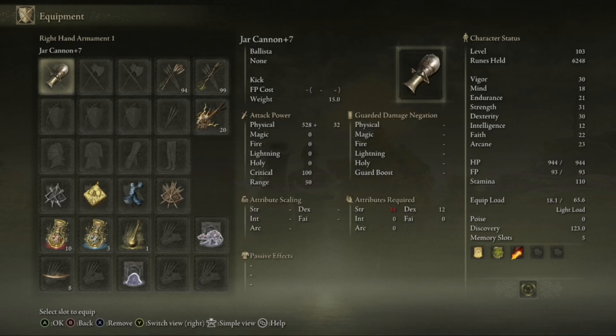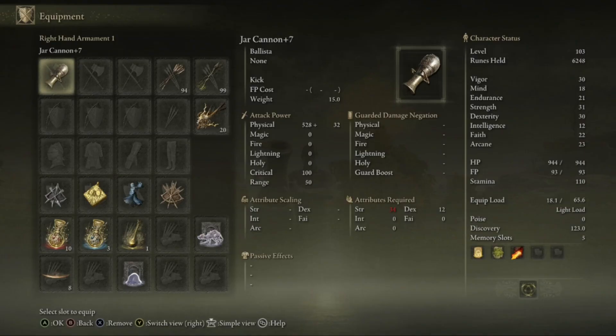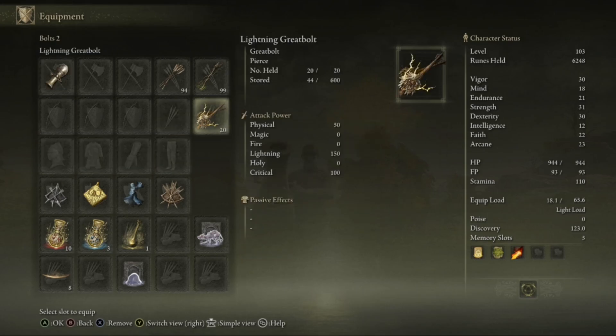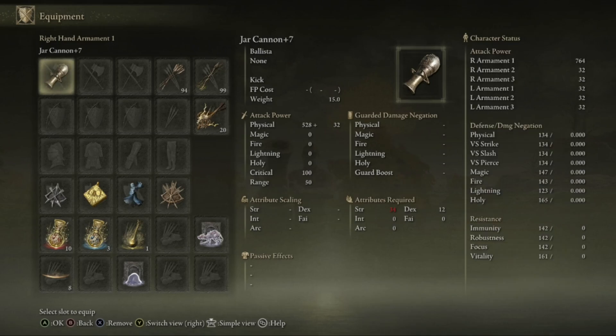In terms of the actual jar cannon, it will not scale off your strength, so you have to just level it up using stones. I've got mine to level 7 and as you can see it's up to 528 damage. Bear in mind, the damage from your bolt will add on to this damage. So as it stands it does 150 lightning damage, which means this will then have an additional 150 lightning damage. Also note, if you actually hit someone in the head that will also do more damage — headshots count for more.